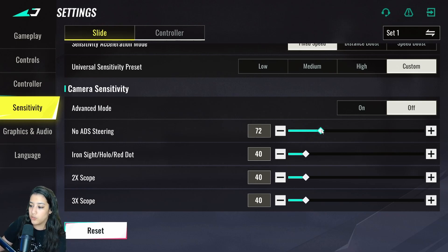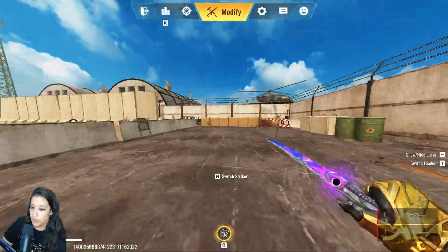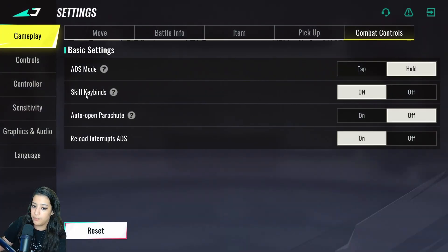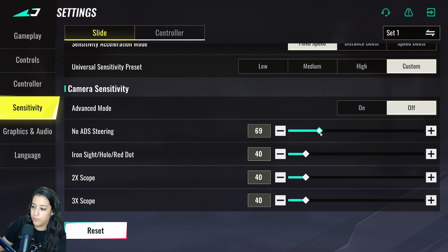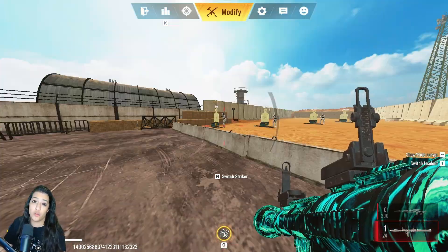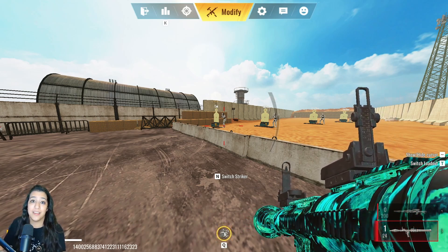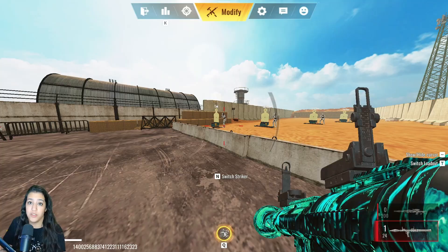If I turn no-ADS steering all the way up, movement is incredibly fast, and if I turn it down, it's much slower. So if you're struggling with strafing or turning your camera when someone pushes you, that is the sensitivity setting you want to be adjusting.